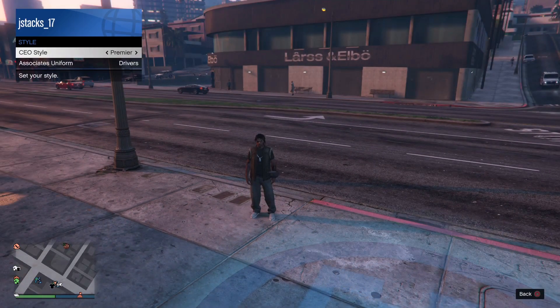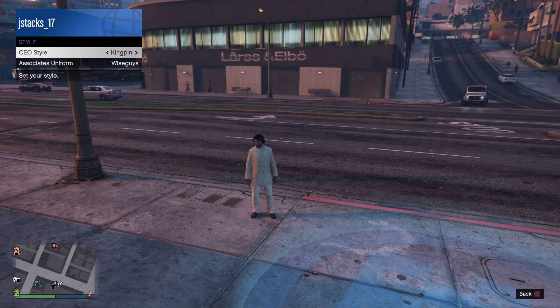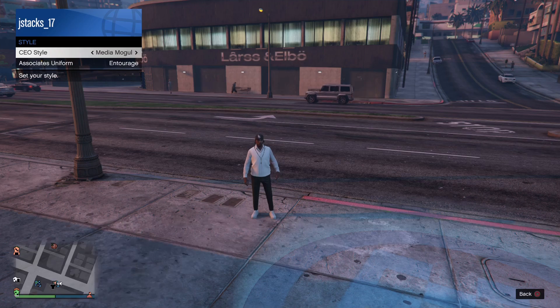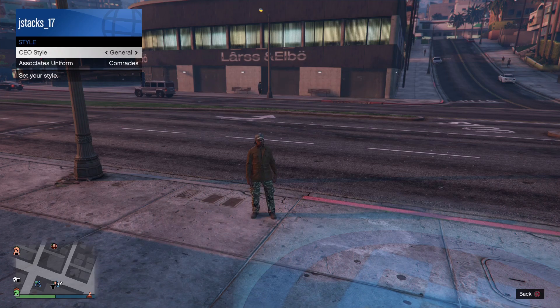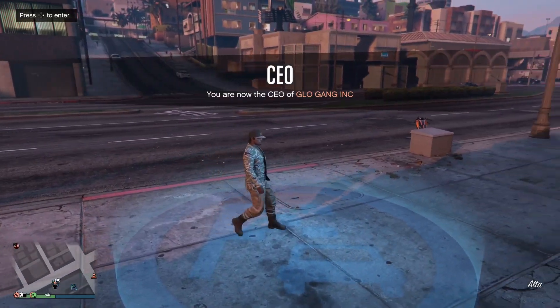We're just going to cycle through until we find it. As you can see, we found it — this is what it looks like. So now you're just going to want to enter this job.